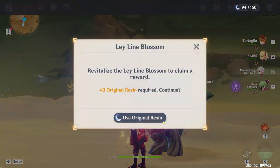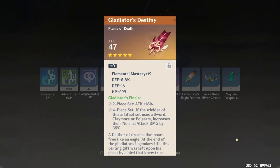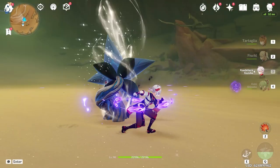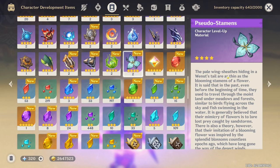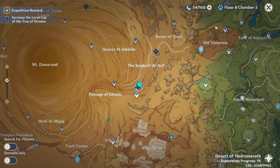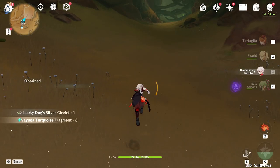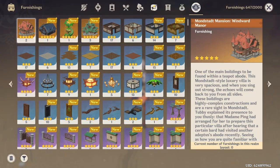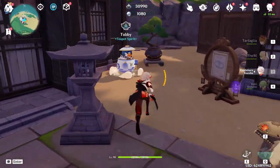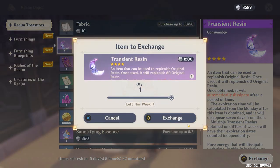Give me three. Oh I got two — and a trash feather. Okay well now we have two Pusudou Stamens out of 26. We got a lot of grinding to do and to be completely honest we do not have the resin to do all that grinding, and I have zero fragile resin — not one. We can probably get one from the teapot. Transient resin — let's go.